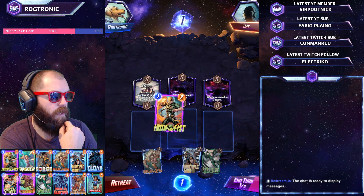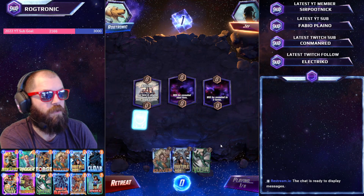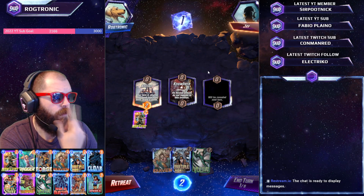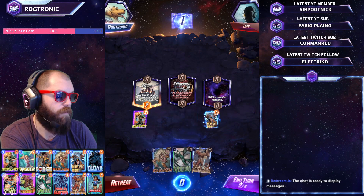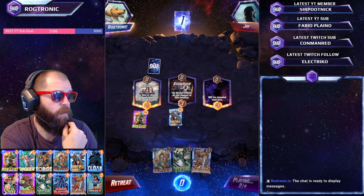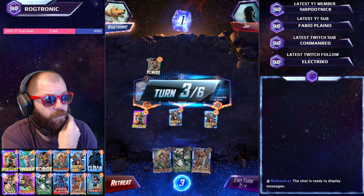Let's play Iron Fist here for now. I don't want to put him on a location that we regret later. On reveal effects — that's good to know. So then obviously we want Multiple Man. We've also got Vulture as well, which is great. Kraven might actually be the play though, because Kraven gets huge when stuff moves to his location. Oh, Forge.